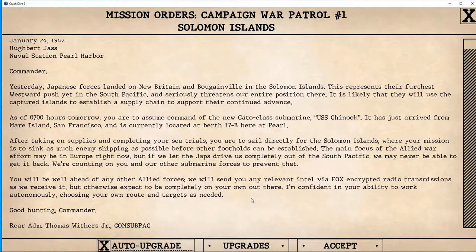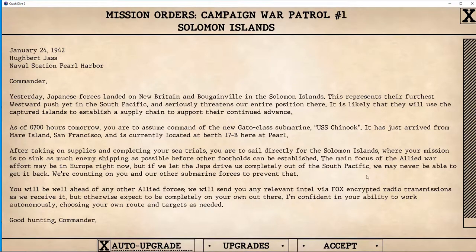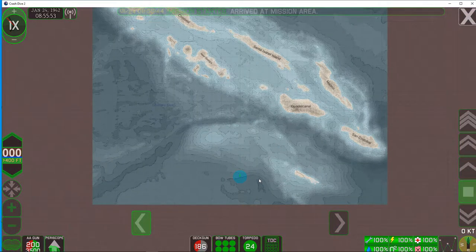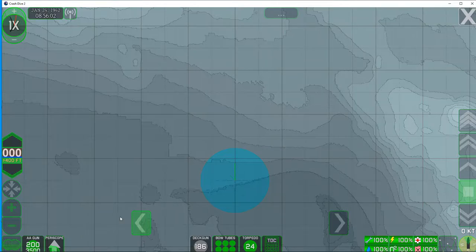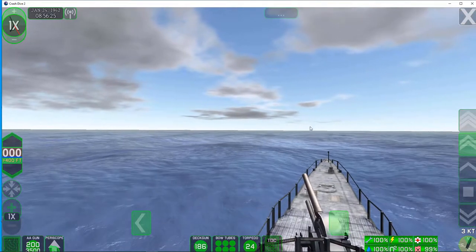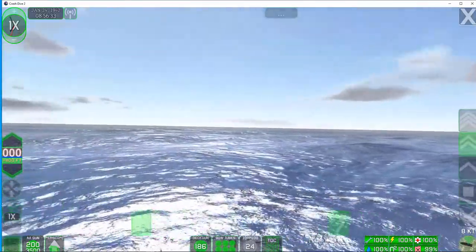Those orders are pretty explicit. We could check our upgrades — with a budget of zero dollars, no upgrades. We're not going to disable auto upgrading, we'll leave that on for now until we get the hang of what we might like. And here we go! We've arrived at the mission area. We're not sure — Pearl Harbor would be far to the east. No radar that I can see here, no swirling around — radar is probably an upgrade we'll be able to get. We do have a deck gun and torpedo data computer, so at least some of the basics are there.